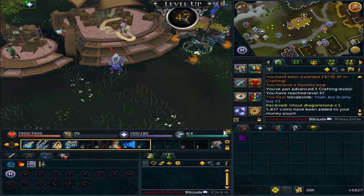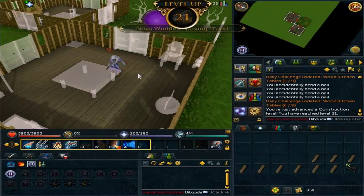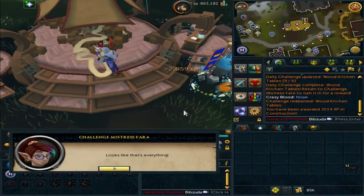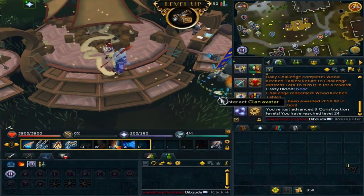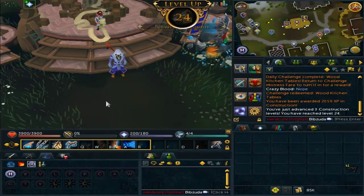The challenge mystery bag actually gets me an uncut dragonstone, which is pretty cool. That's going to be nice to make like a glory or something. I then had to make some wood kitchen tables, which was kind of annoying, but it did give me 3 construction levels to level 24, so not complaining too much.